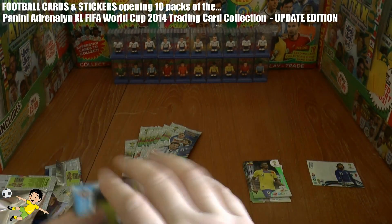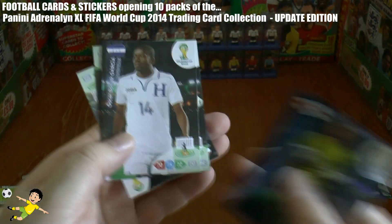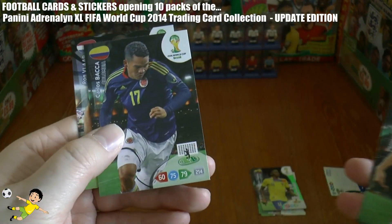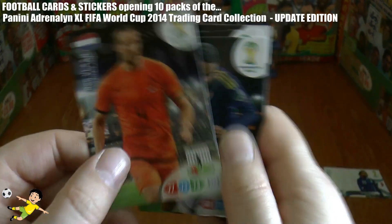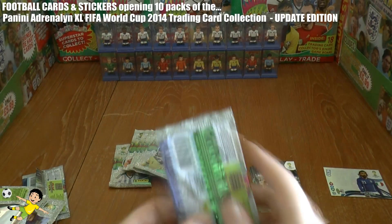Next pack — we continue with Joe Hart, a gold stopper card, followed by Garcia, Mondragon, Llorente, Baka, and Ron Vlaar, the big towering center back of the Netherlands.